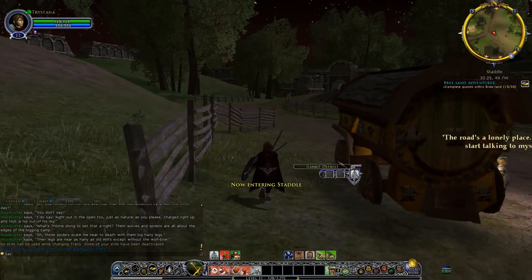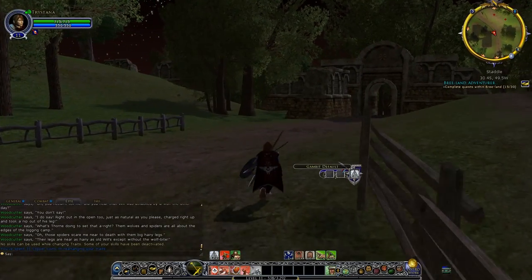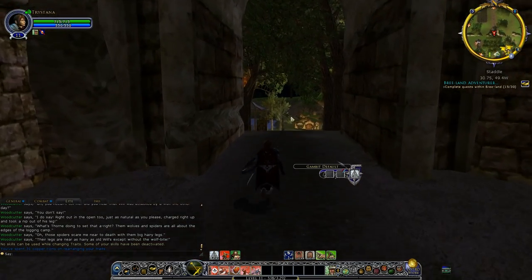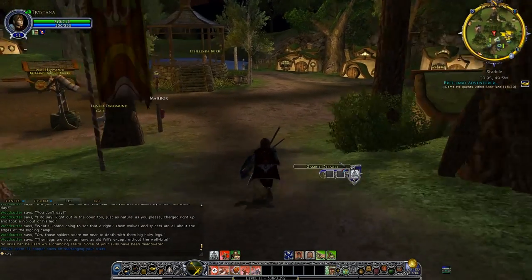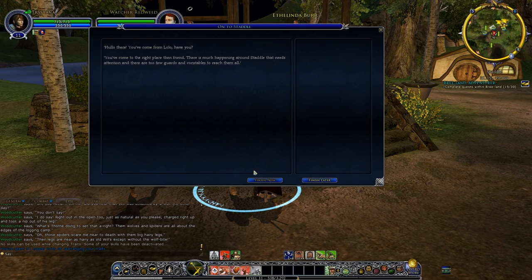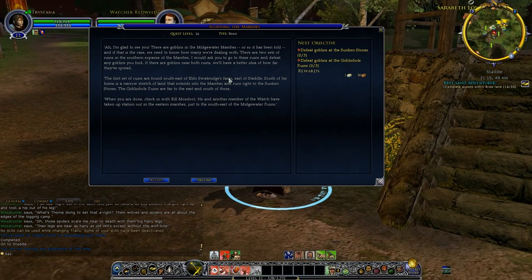For now we're just minding our own business — walking into Staddle. Sadly not riding into Staddle, because Middle-Earth is a very big place and it does take a while to run around, so those horses will really help. We arrive in Staddle and there are going to be loads of quest rings to pick up. Staddle will get you quite a few levels if you just grab everything. We had one quest to go to Staddle earlier which we can hand in, and he's going to give us three more. We've got an orange quest — level 14 compared to our level 11.